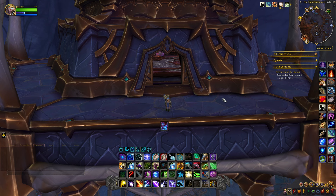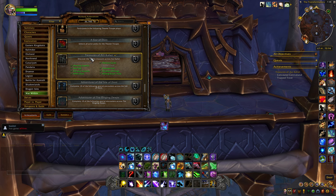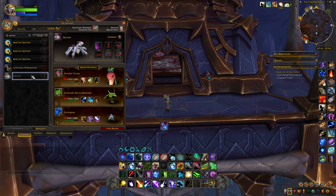Hey everyone, it's Jett back today with another achievement slash pet video. Today I'm going to show you how to get part of the achievement for Treasures of Ajka Het called the Trap Trove. When you loot this, you will also get a pet called Spinner. So when we loot this, I'll summon it and show you what it looks like.